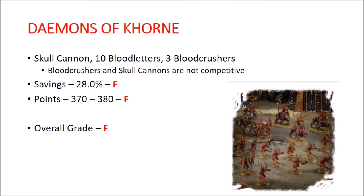Next up is Demons of Khorne. You get a Skull Cannon/Blood Throne kit, 10 Bloodletters, and 3 Bloodcrushers. The Skull Cannons and Bloodcrushers are pretty bad in competitive play, though there's been some rumblings about Skull Cannons being pretty good. Savings are 28% off MSRP — way below average, so that's an F. Points are 370 to 380, also an F. Overall grade is an F. If you're playing competitively you really only want the Bloodletters, so you're better off just buying boxes of those.